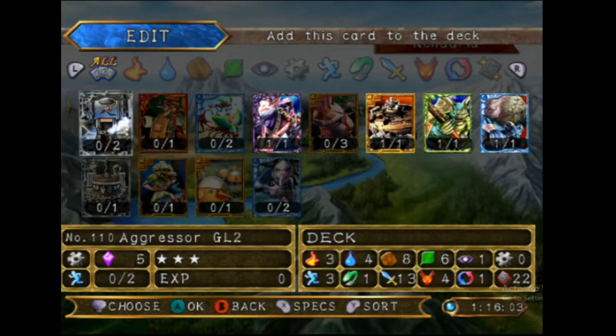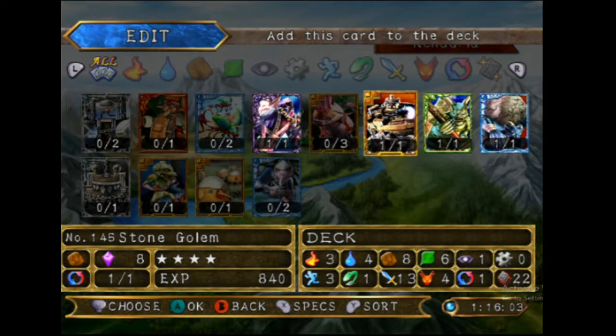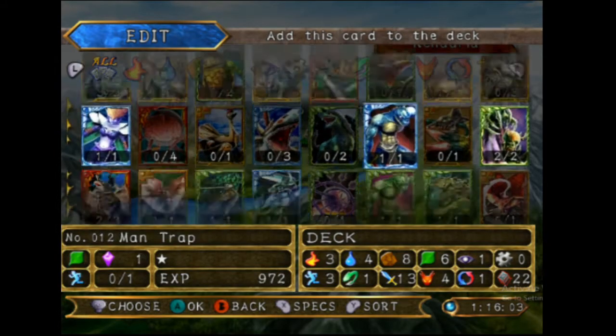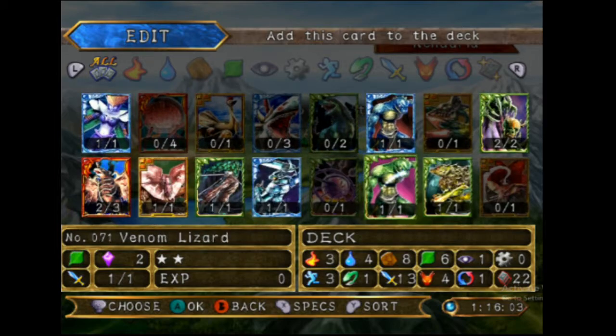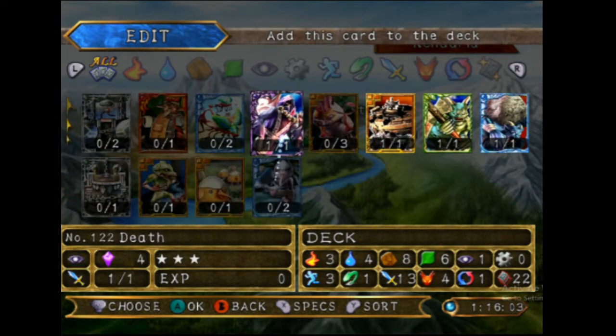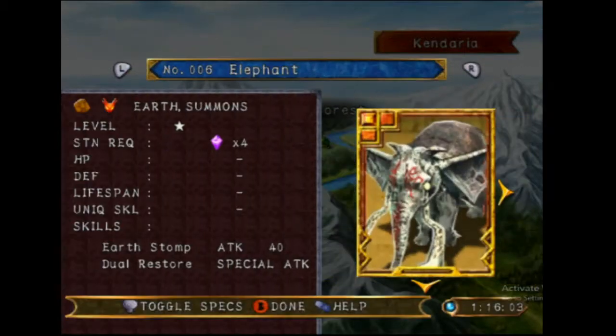I no longer need the Mecapult — I don't need to cheese anything from a distance — but I do want to keep the Stone Golem, it's really useful on this stage. So that should do for our deck. I'm not heavily fire based, but as long as I've got some cards with neutral coverage I shouldn't have too many issues in the Roldo Forest.